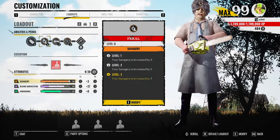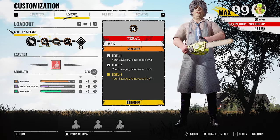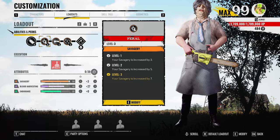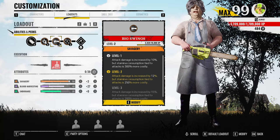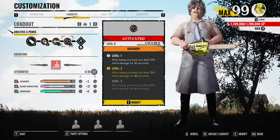With the first perk we got Feral — your savagery is basically increased by seven, which helps when you go off your overheads or just your basic attacks with Leatherface. With the second one we got Big Swings — attack damage is increased but it takes more stamina, which doesn't matter in my opinion.